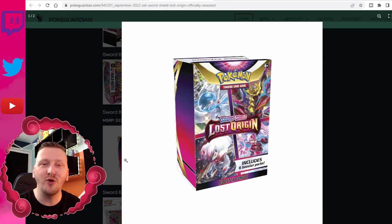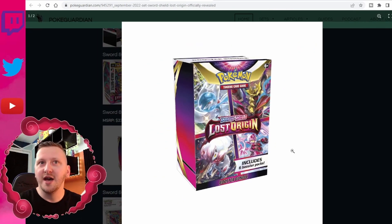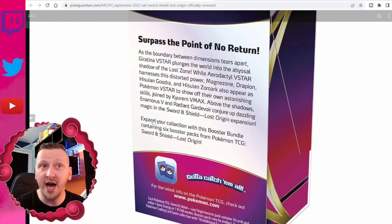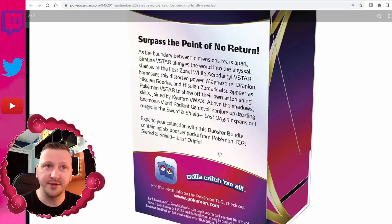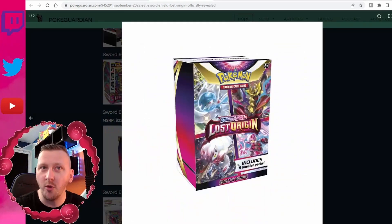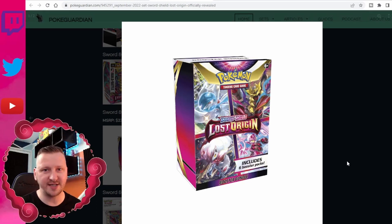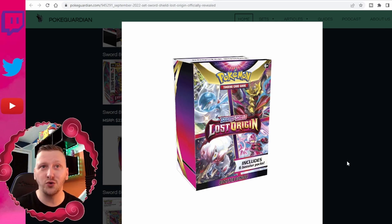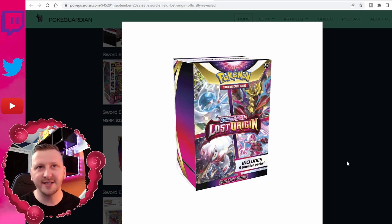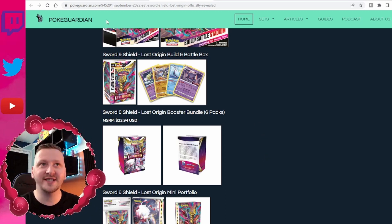We have a new product release — it's a little tiny ETB called a Booster Bundle, and it includes six booster packs. I'm not sure why we have this product because all it contains is six booster packs. On the back it says 'expand your collection with this Booster Bundle containing six booster packs from TCG Sword and Shield Lost Origin' — no mention of any promos or anything else. We already have enough products in America and Europe. In Japan they have two or three products per set and it works very well; we have ten or something, and it's quite interesting they want to add another one.